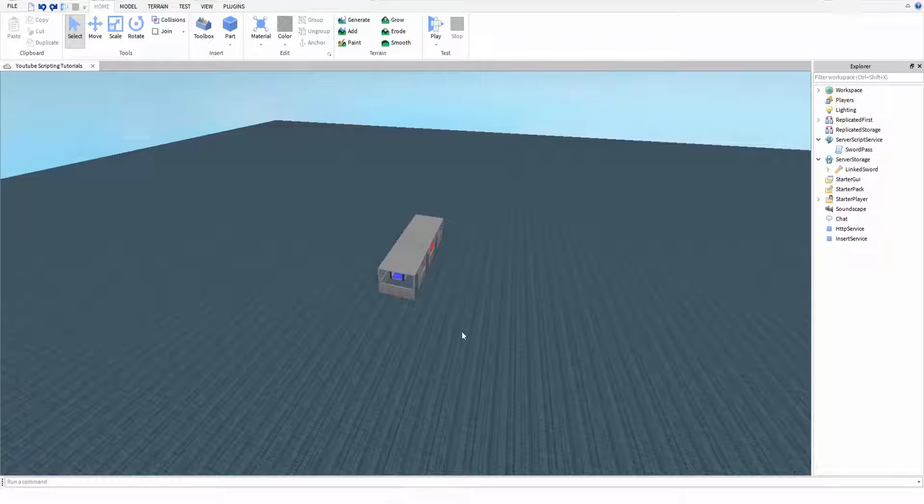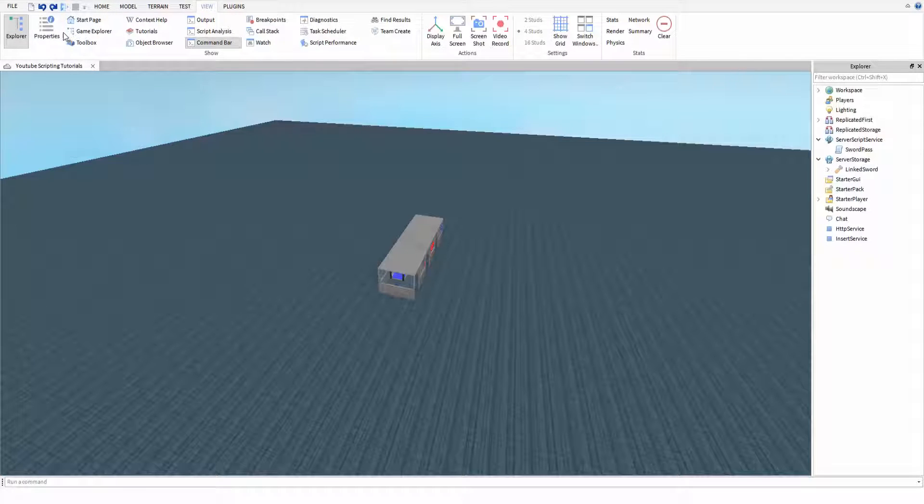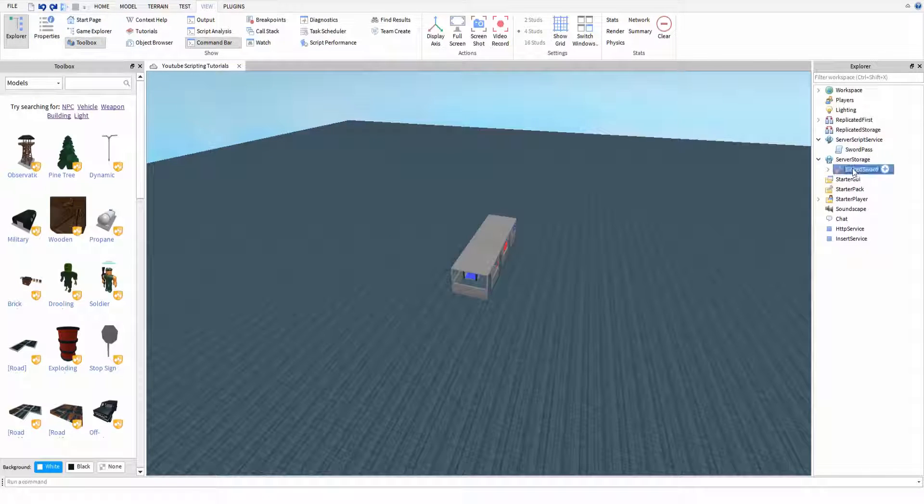So firstly what we're going to want to do is find the tool that we want to give — in this case it's a sword. I have the sword here, it's called Link Sword, and it's in server storage, which is where you should put your sword as well, because that's basically the best place to store anything. Although if you want to, you can put it in replicated storage, and this means it replicates to every client. You're only going to want to do this though if you're using filtering enabled.